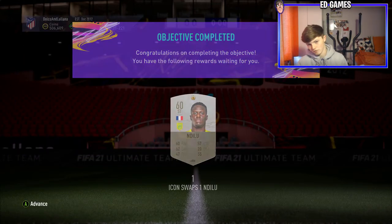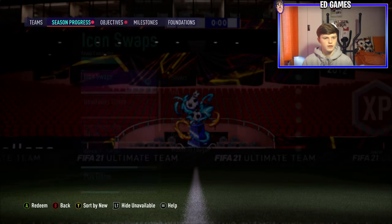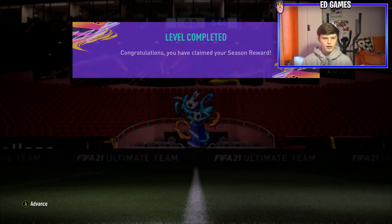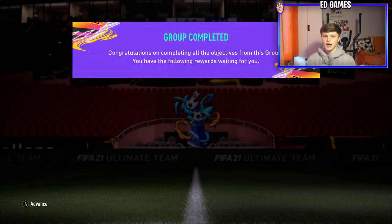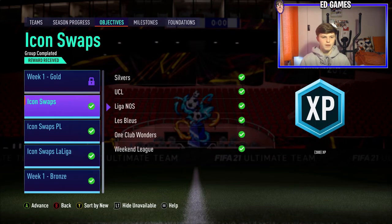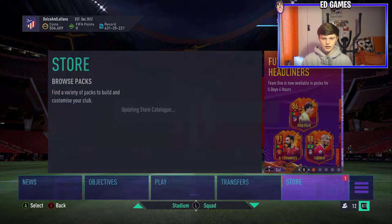We've claimed all the icon swaps and we've got a season progress pack - gold players pack, not going to be great but we'll claim it. We are going to claim the 85 plus pack - five 85s or above - and the 83 plus pack which has 25 players 83 or above. The 83 is supposedly a better pack because you get more players, but it's just down to luck. Let's open the gold players pack first.